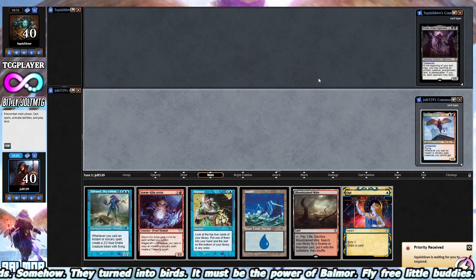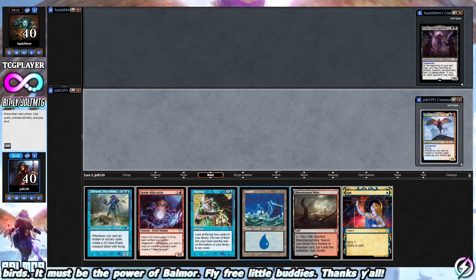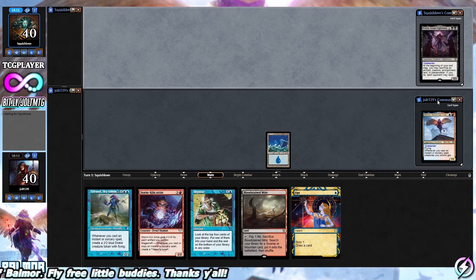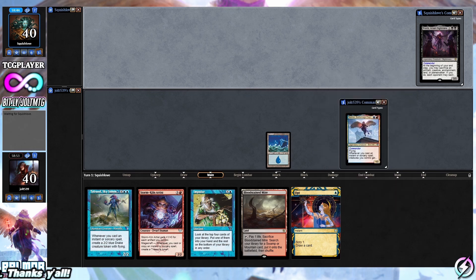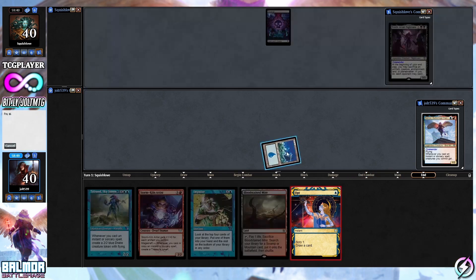Welcome to some blue-red spell slinger, some value plays — that's what we're trying to be doing today. Let's lead off with Island and then pass the turn to our opponent. We're playing Balmore Battle Mage Captain — flying, and whenever you cast an instant or sorcery spell, creatures you control get plus one plus zero and gain trample until end of turn. Our opponent said good luck, have fun in the chat. Let's go for Opt — we're going to get a scry.